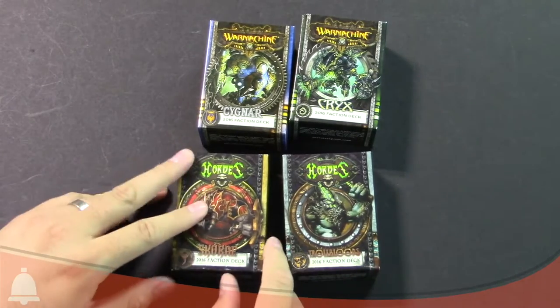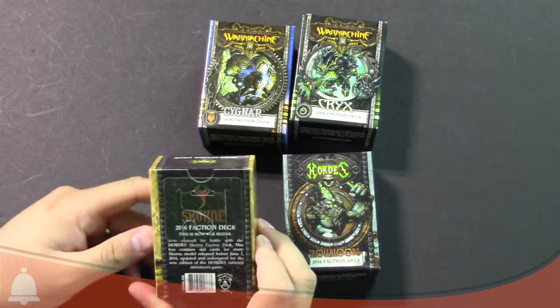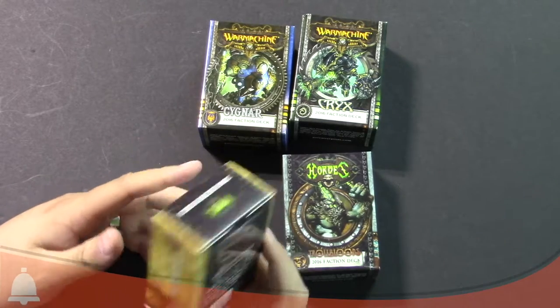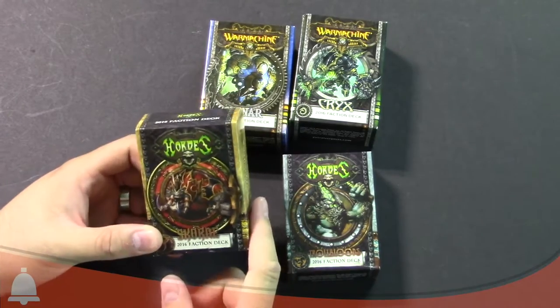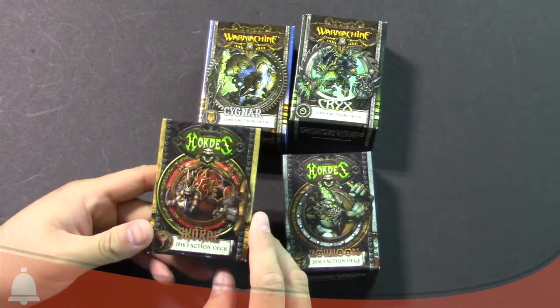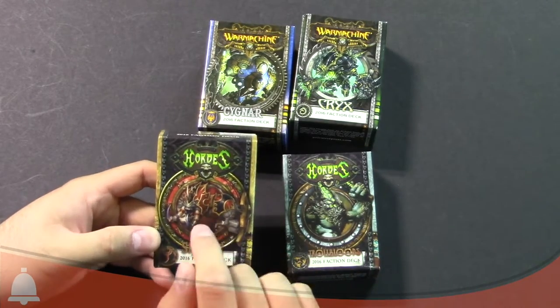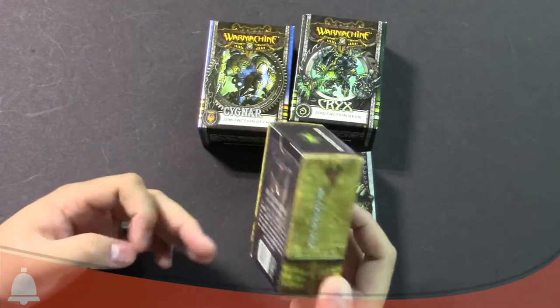What's in these is the new 2016 March 3 rules for War Machine and Hordes for their specific factions. No surprises there. I'm going to open just one of these because we know what's in these — it's every single unit that's currently out in the game. You can get the cards for them in all of these boxes, so there's no surprises as to what you're actually getting.